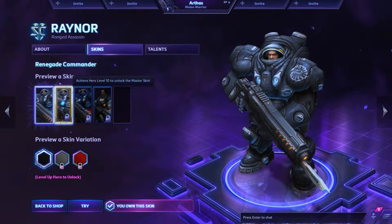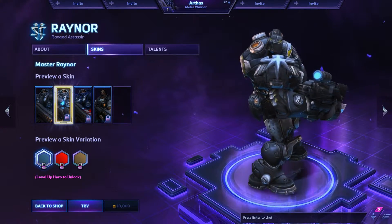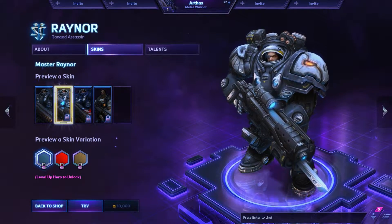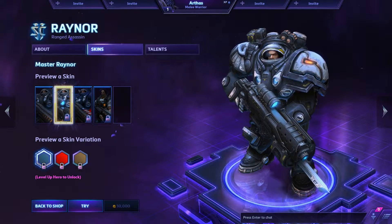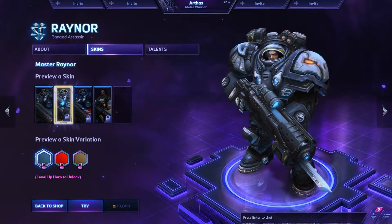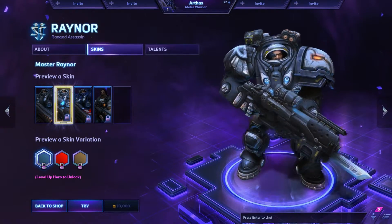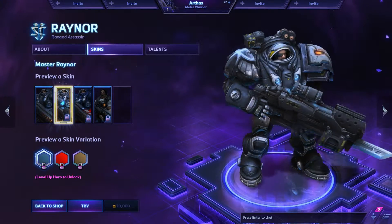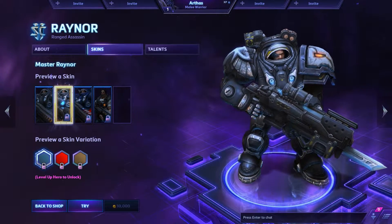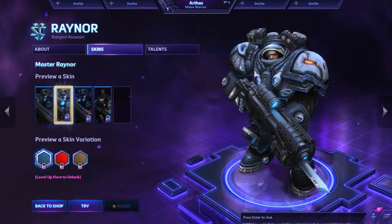Jimmy Raynor is fine the way he is, but now he's like tactical Raynor. Look at the symbol on his shoulder, the gun is even better, he has a little bit more reflective surfaces and a thing on his eyes — so he can use the rocket launchers on the top of his suit. It just looks great. My only concern is you probably won't be noticing it that much while in game, but I might actually level this guy up just to test out this skin.